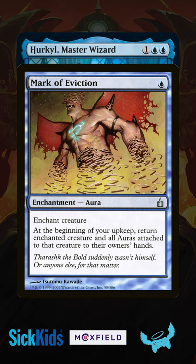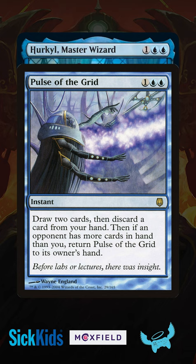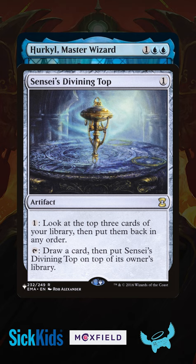Or Pulse of the Grid, drawing you cards and bouncing back to your hand if opponents have more cards in hand. Sensei's Divining Top is perfect since Hercule's trigger can let you put the top back into your hand from the top of your library.